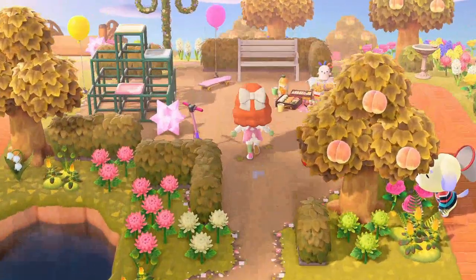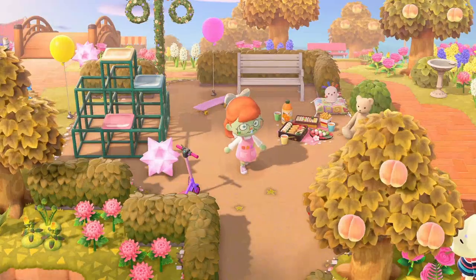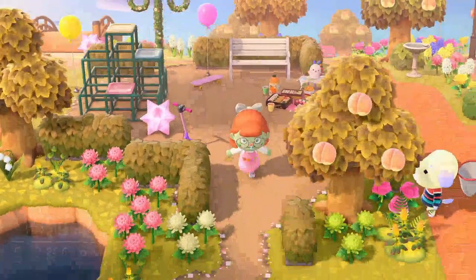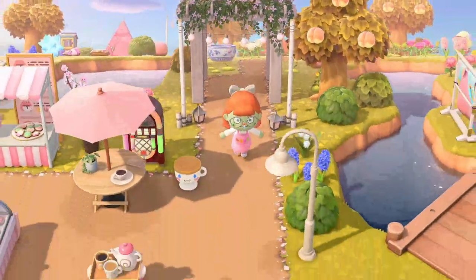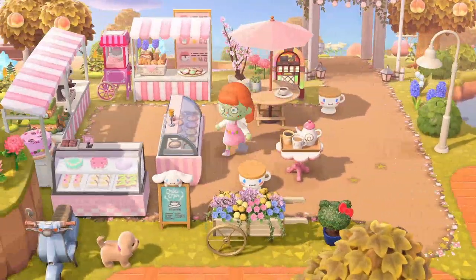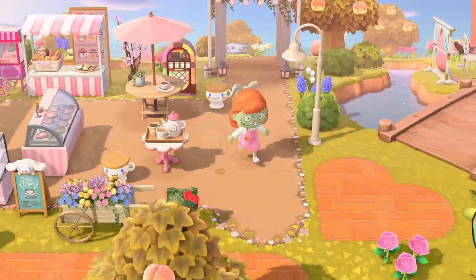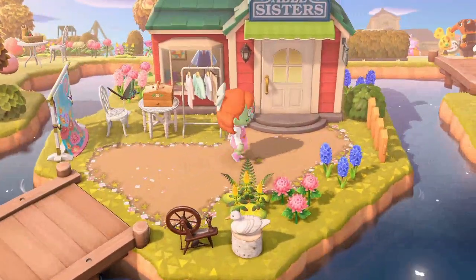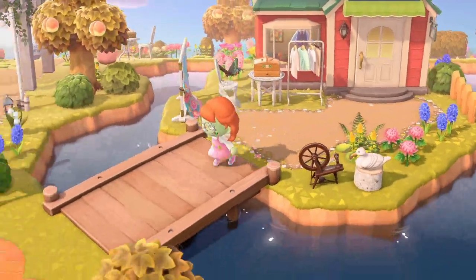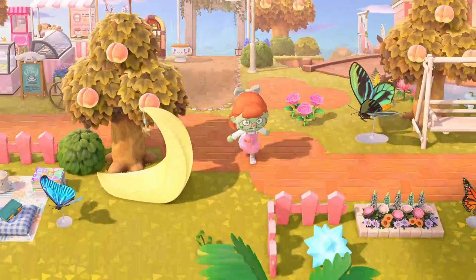You see a couple of my villagers here. I really love the gyroids — when they added the gyroids I was like 'sweet, I'm gonna use these everywhere,' so I hope I didn't use them too much but they are definitely dotted around. I have a cute little cafe area next to Able Sisters. I really like Able Sisters just having her own little island — I think that's cute.